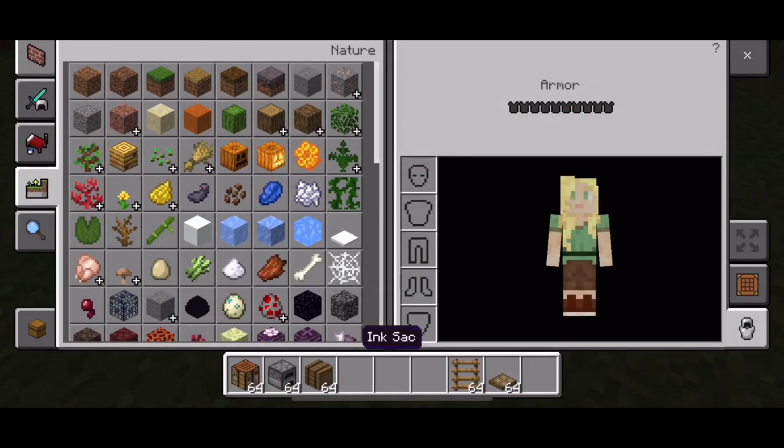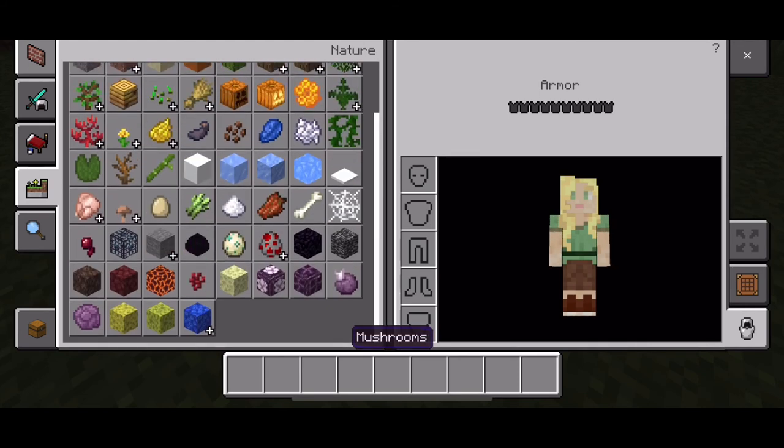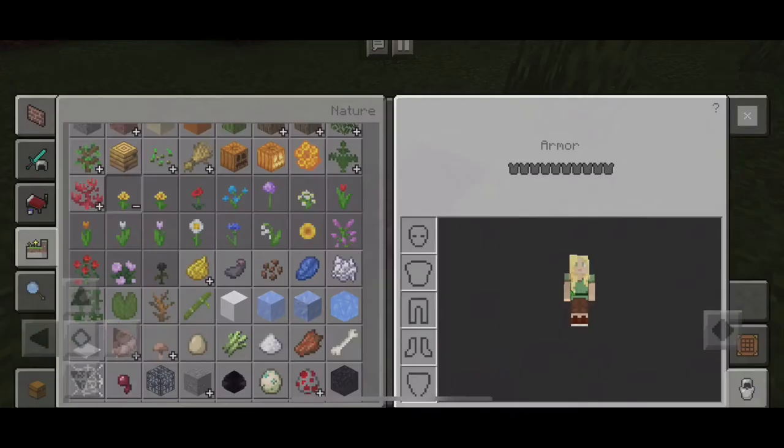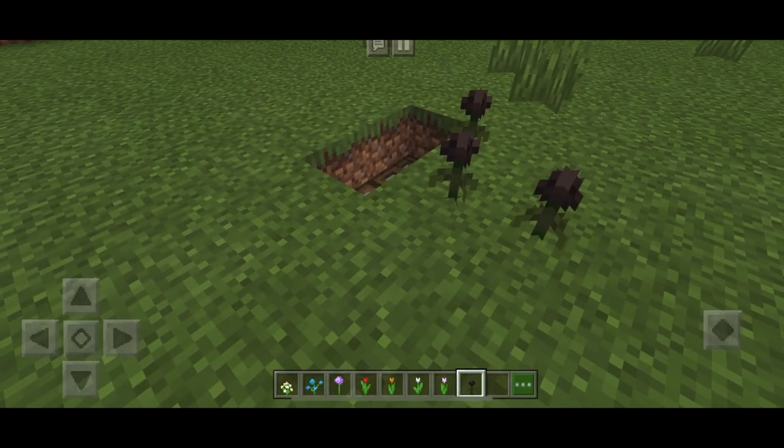To make it more like a secret base, I'm going to get some flowers — I'm taking some tulips — so we can kind of disguise it. When anybody comes into the world they won't really see the secret base, unless you really want to tell them.